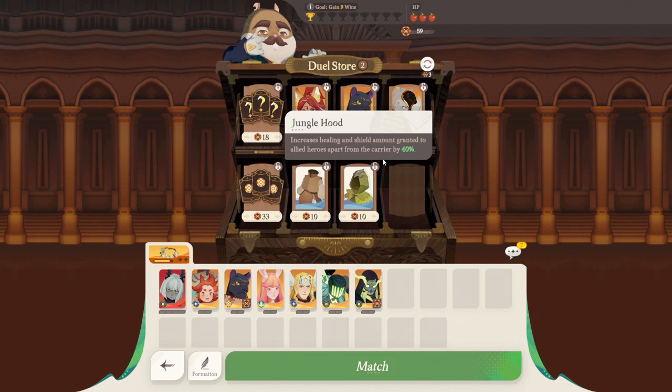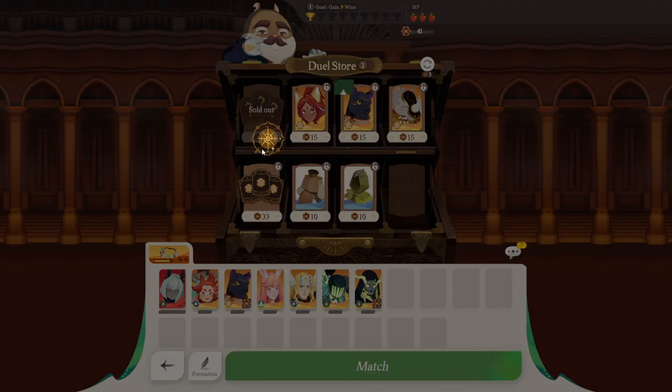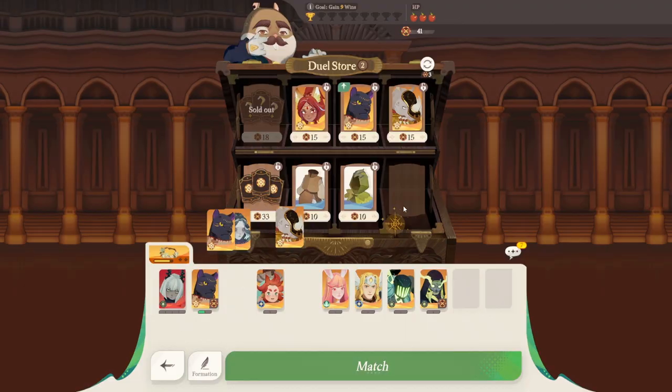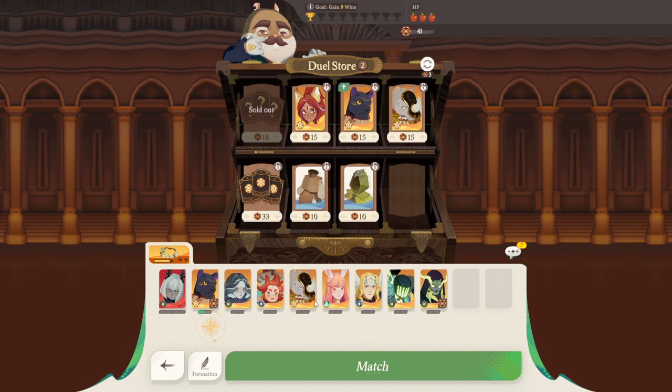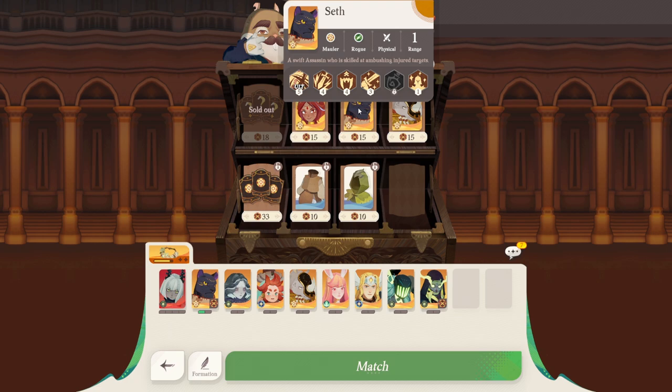This gains a shield equal to 40% - that's actually really good. I wonder if Jungle Hood actually stacks with the Light Armor - that'd be nice. We got Karolina too, that's really good. The Maulers here are actually not bad. Seth is really decent. If you pair Karolina with Seth and Sylvina, that's a really strong combination - Karolina debuffs people in the back lines, and she attacks them too. So you can have these two rogues - Sylvina and Seth - jump in and wreak some havoc.